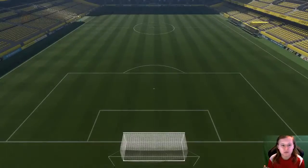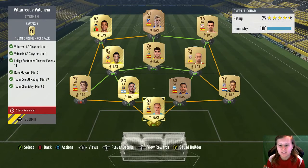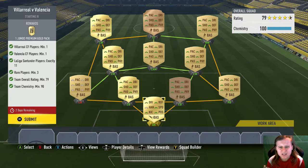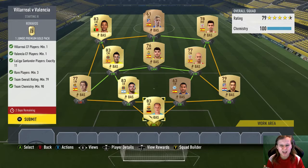The first matchup is Villarreal vs Valencia. For this one you get yourself a one jumbo premium gold pack. This one costs around 7 to 8k.